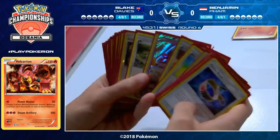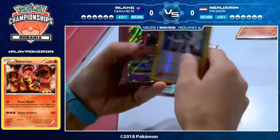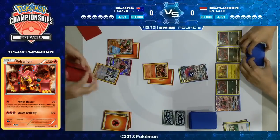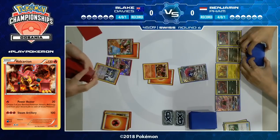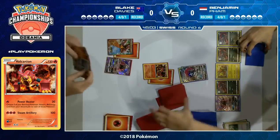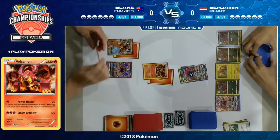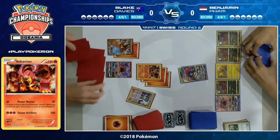Massive top deck from Blake — he draws the Ultra Ball for the turn, so now he can find Tapu Lele GX and get going. His hand was just unplayable before that, but one top deck gets him the Ultra Ball which leads to Tapu Lele GX — that's why we see this card in every single deck in the standard format. It turns all your Ultra Balls into supporters essentially. He gets to search for the Pokemon, which allows him to search for Professor Sycamore, and his hand went from nothing to seven cards.